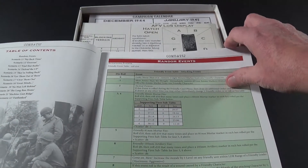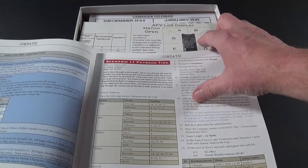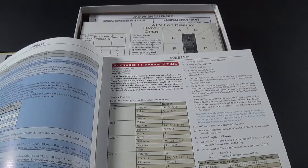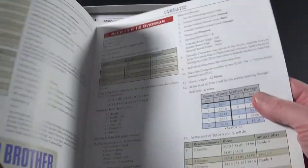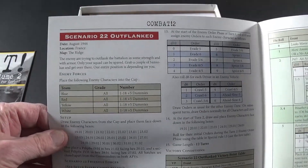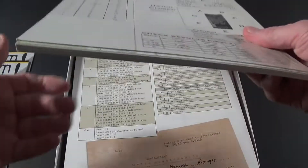We start with random events — attacking events and defending events, so these are all part of the game. Then Scenario 11, Payback Time — this picks up where the other game ended with Scenario 10. It continues with scenarios 12, 13, and goes all the way to scenario 22. So scenarios 11 to 22 are covered in this expansion.